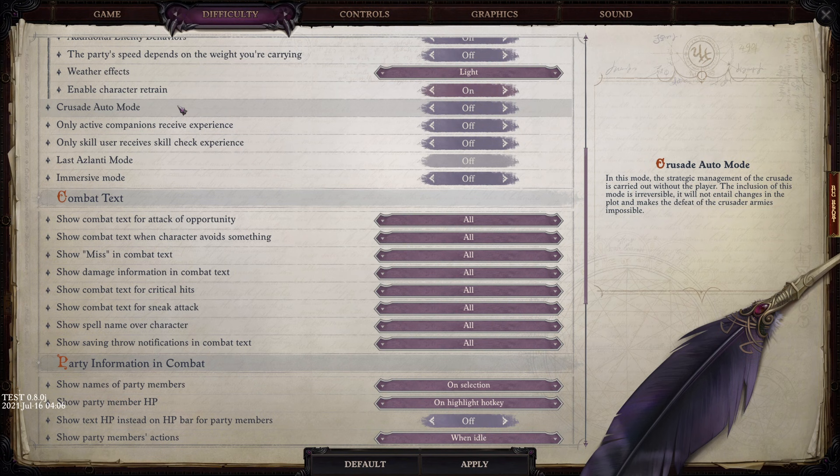The first thing, and probably the biggest change, is auto mode. You can officially put the Crusade in auto mode the way you could put Kingdom Management in Pathfinder Kingmaker in auto mode as well. Auto mode completely removes the strategy part of the Crusade — once you reach a point in the game, you're able to make decisions affecting how your troops grow, and auto mode turns that off. But unlike Kingmaker, this does not affect the plot in any way. It literally just turns the Crusade system off if you don't want to deal with it.